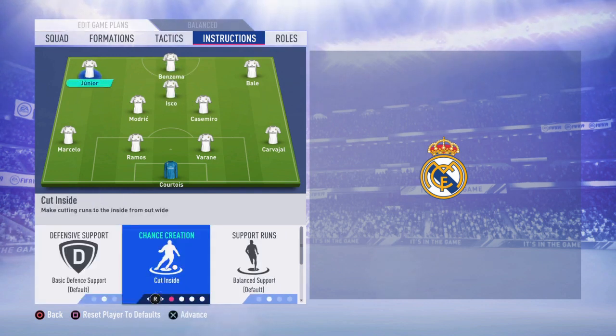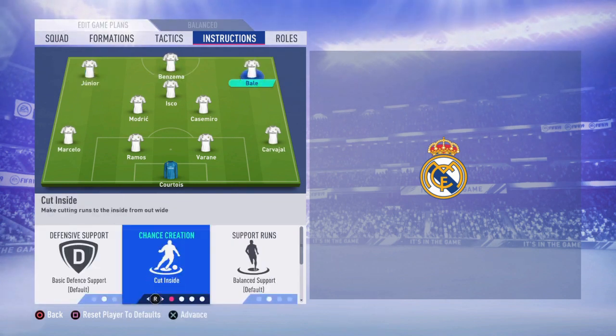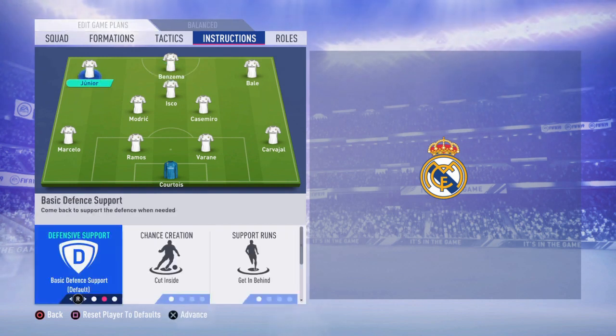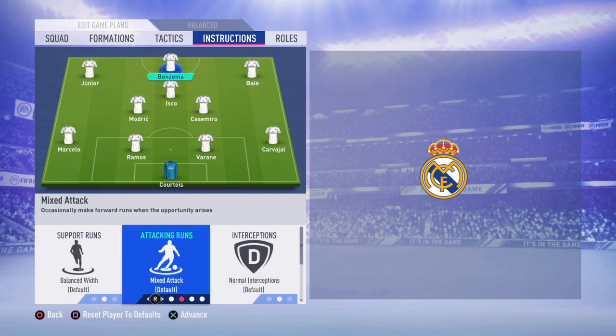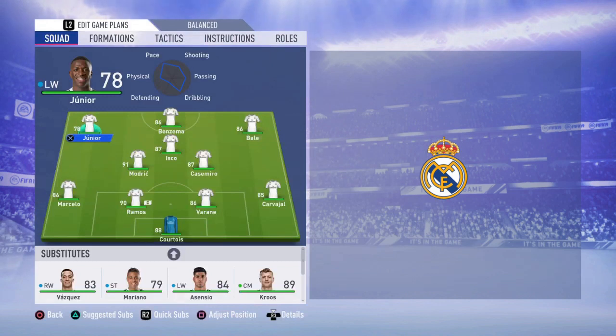For both your left wing and right wing, the instructions are going to be cut inside and get in behind. The reason is that if you have the ball on the right side with Bale, for example, Vinicius Jr. will cut inside and play almost as a striker near Karim Benzema, giving you better chances of scoring. If you leave it to balance or stay wide, they won't get into those areas. For the striker, the instructions are get in behind and stay forward.